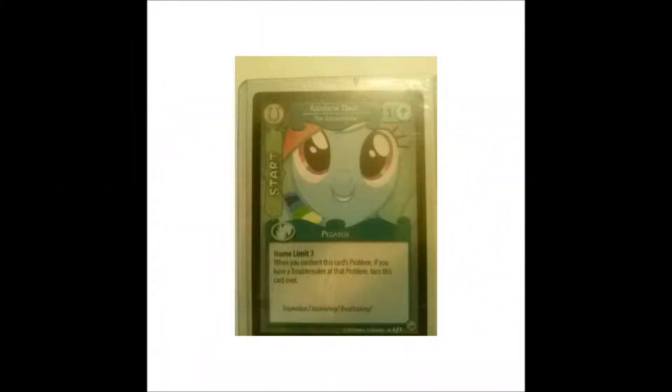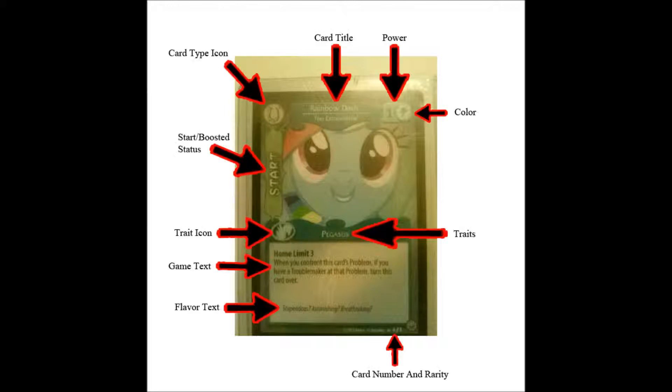Now for the main character cards. The main character is the character you start the game with, will always be in the game from beginning to end, and can never be removed. Excuse these next two images — I couldn't find better ones online and had to take the pictures myself. On your main character, you have your start side and your boosted side. At the beginning of the game, you always start on the start side, which is indicated in the mid-upper left corner of your character card.